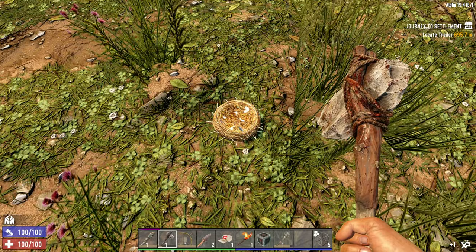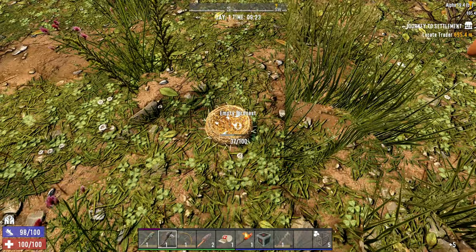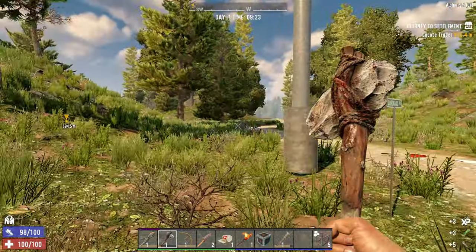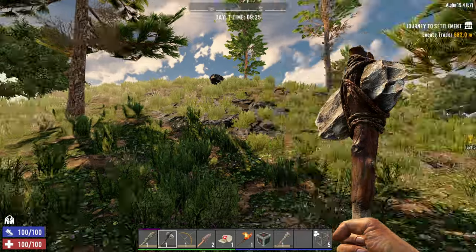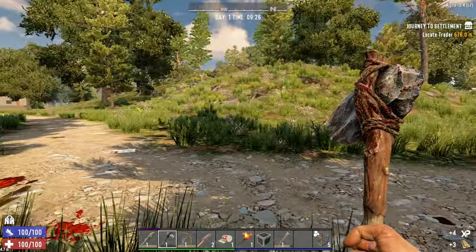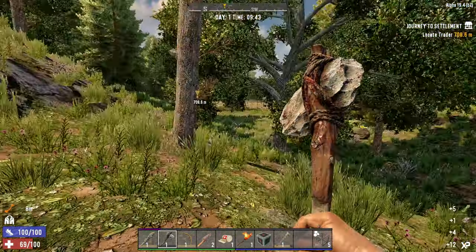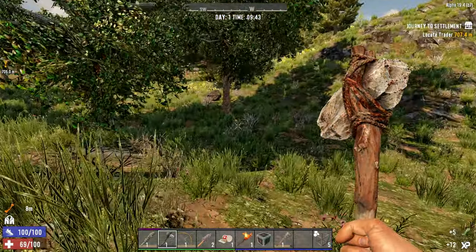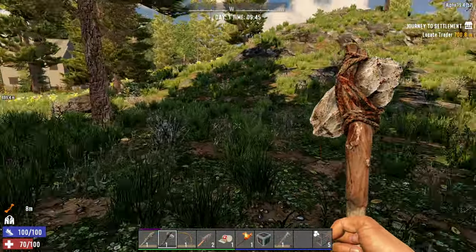The second thing I'm always looking for is bird's nests. You can get feathers as well as eggs from these. Eggs you can obviously eat, and the feathers can be used to make arrows — you're going to want a lot of arrows to help defend yourself at range in the early game. I also like to break bird's nests after I loot them so I know which ones have been looted. You can also get extra plant fiber, feathers, and cloth by doing that.